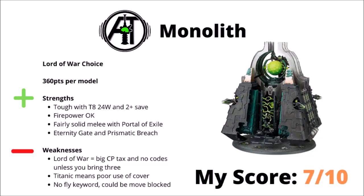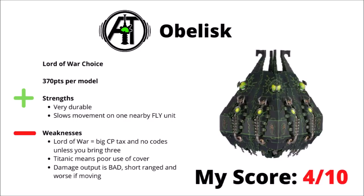Next up, we have the Obelisk, which I think is trying quite hard to be the worst unit in the Necron Codex. It's 10 points more than the Monolith at 370, and it's arguably just a little bit more durable as it has more wounds, fires out a fair amount of Tesla fire with those Tesla Spheres getting more shots if it stays still. Finally, it has a signature Gravity Well ability which allows you to slow one nearby Fly unit, though for the sheer amount of points invested it feels really quite underwhelming. It suffers from all the same Lord of War problems as the Monolith — big command point taxes and no codes — but compared with the Monolith, the damage output is just flat-out bad. The shooting is short range, far worse if moving, and even with quite a lot of shots it's going to be underwhelming when it's all AP-0. Overall, I would say that the Obelisk is one of the worst units in the Necron Codex — I've chosen to give it 4 out of 10.